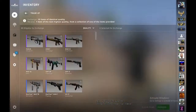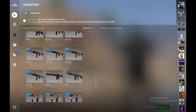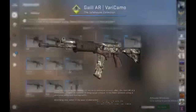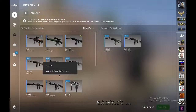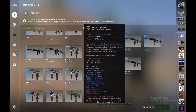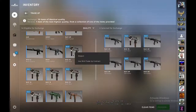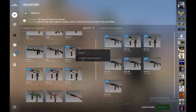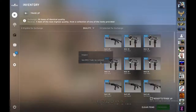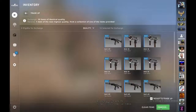Okay, final trade-up — five Very Camos. Let me check: well-worn, well-worn, well-worn, well-worn, well-worn, and well-worn. Papa plus — let's hope it's a Converter.